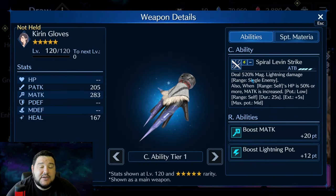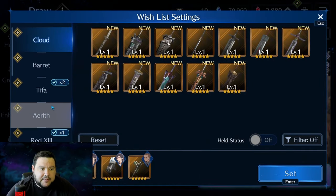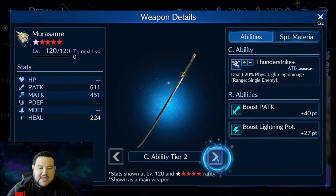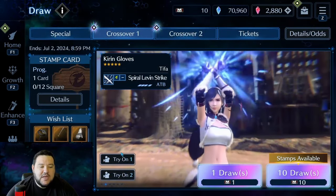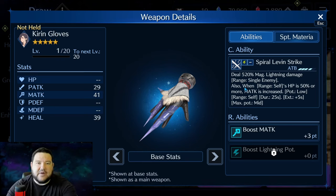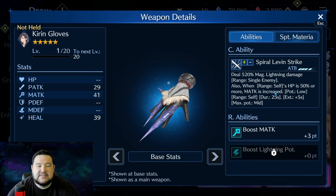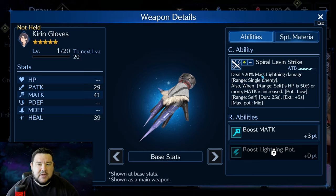Knowing that the weapon goes up to about 620% at OB1, we can compare it to something we already have, like Mirasame. If we look at Cloud's Mirasame at OB6, it does 620 physical lightning damage. So at OB1, Tifa's new weapon is going to equal Mirasame at OB6. At OB1, this is just a better version of Mirasame — why? Because it also has a self-buff for magic attack. So for those of you just wanting to keep up and do what's needed for the meta, I think this is a must-pull. That's how important I think this is.